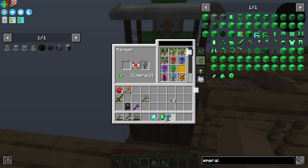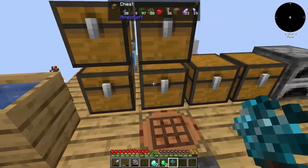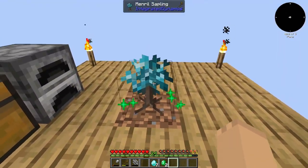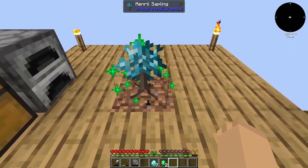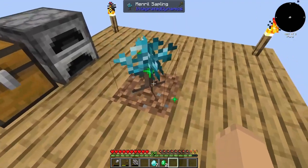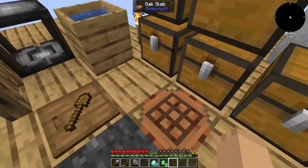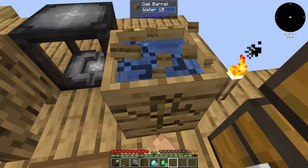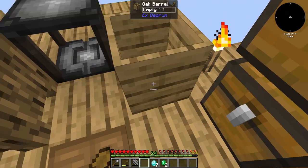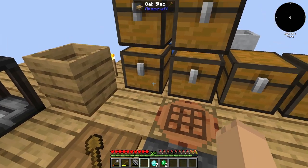So we grab a Mineral Sapling, because that's what we want - I'm tired of manually squeezing these. And we will throw this Mineral Sapling. Do I need more dirt? We also had a rainstorm, by the way.